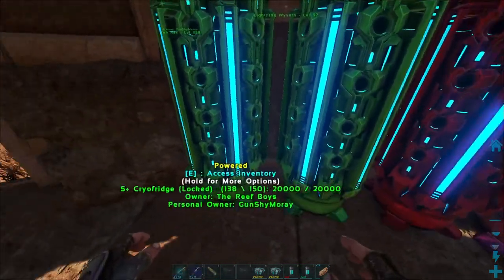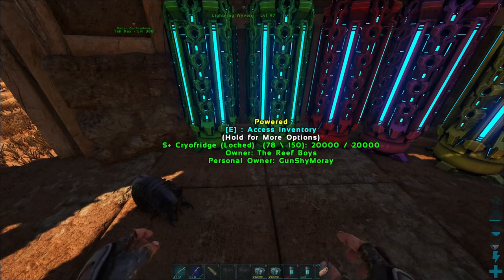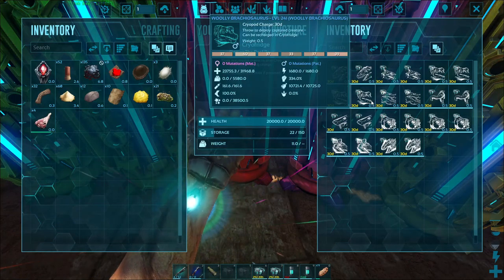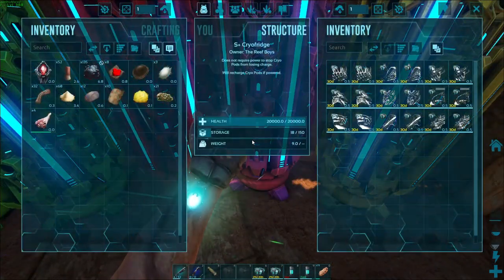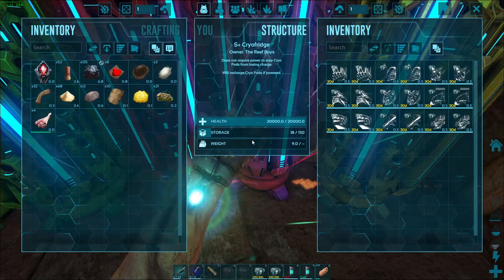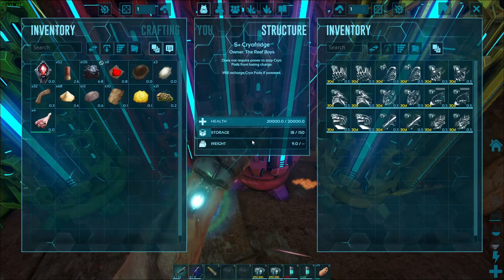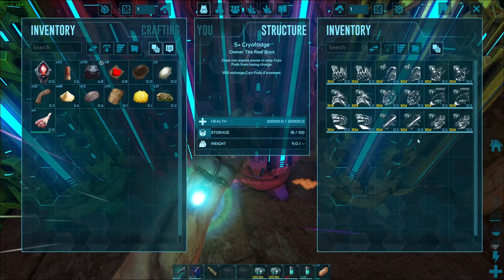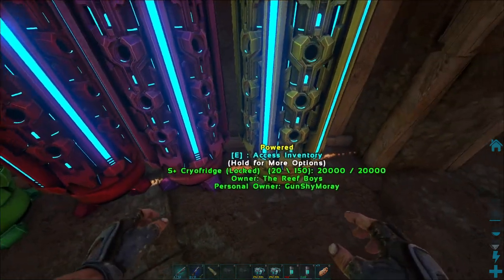So these ones here in green are the island creatures, here in red are the ARK addition creatures, here in pink these are all the free map creatures — all the modded map creatures that have been added into the game — and then yellow is Scorched Earth.